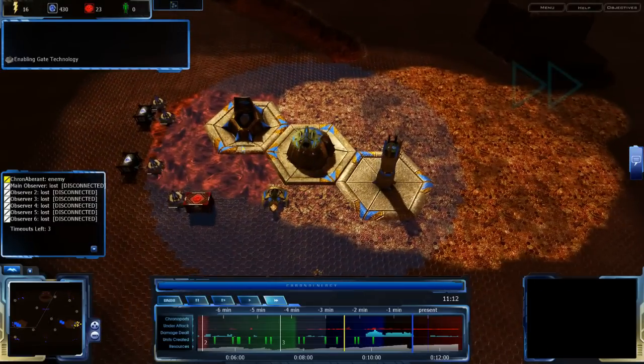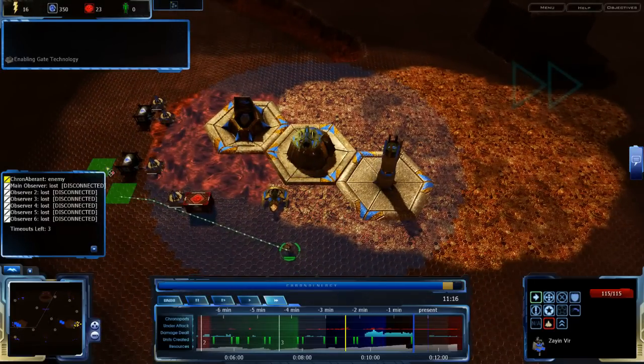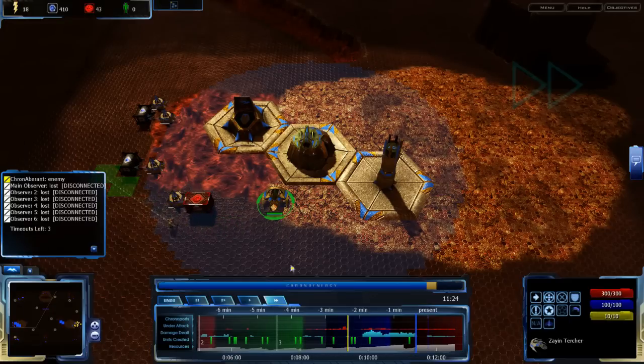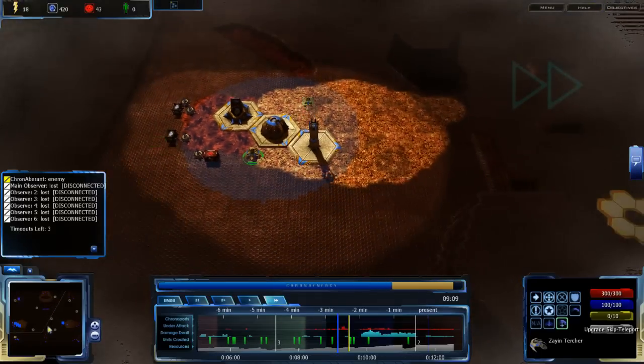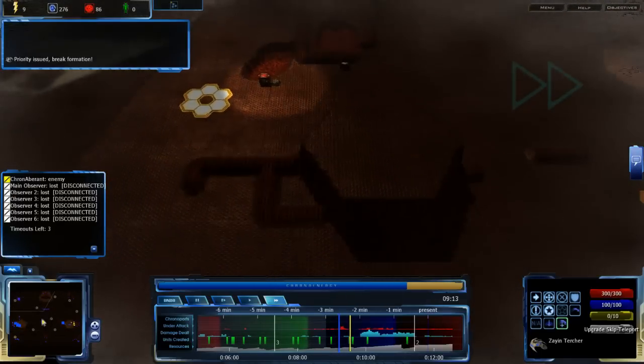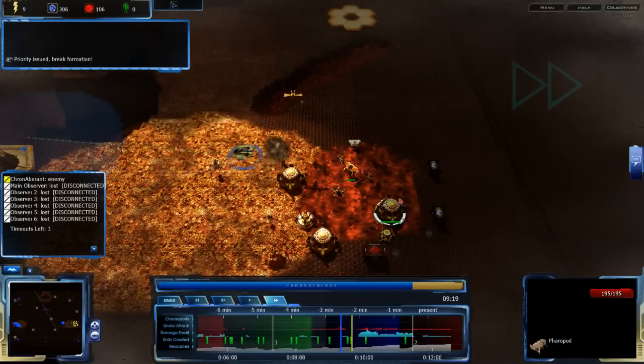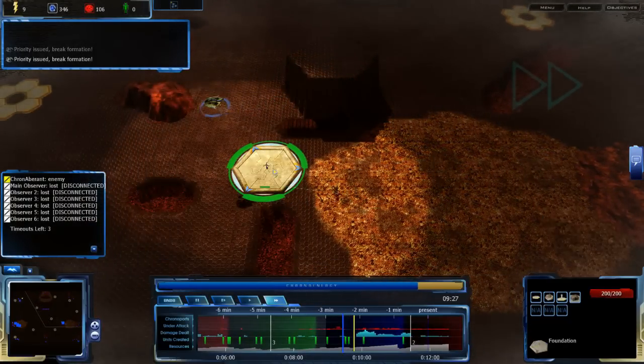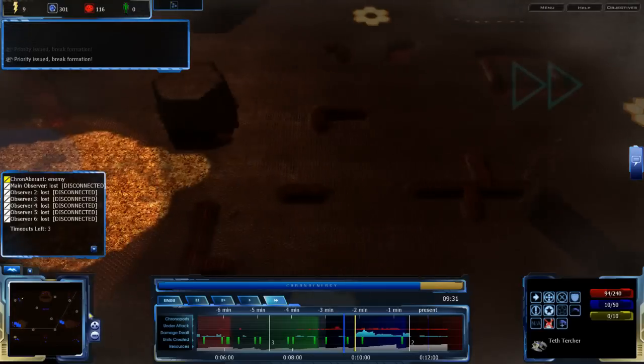It's like the opposite of therapy — we work until the healing stops. Cron Amorant is fairly behind me in terms of time, however, and he is attacking my north base. Well, we're still not in a terrible spot. Teth Turcher healing up.